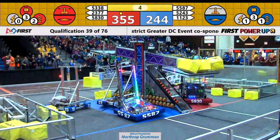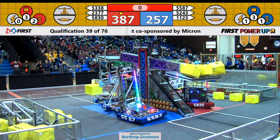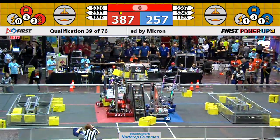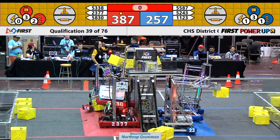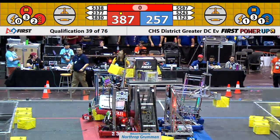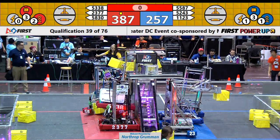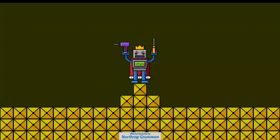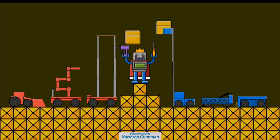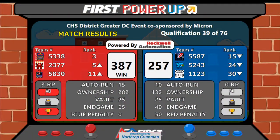5338 Roboloco — up, up, and away! That looks like a successful climb from them. We'll just get the referees to double check, and we'll see. Thumbs up to the head ref, thumbs up to the score key. It is the Red Alliance — score of 387 to 257. Red Alliance takes the victory!